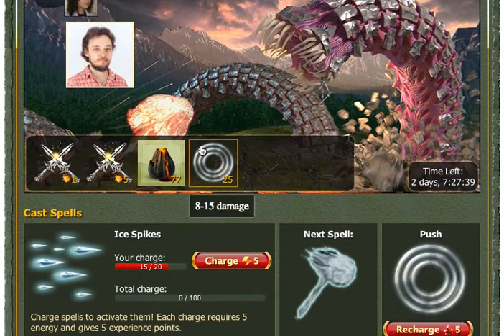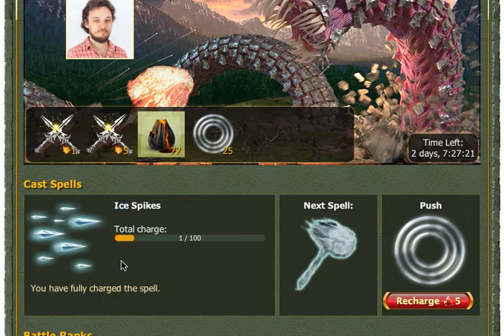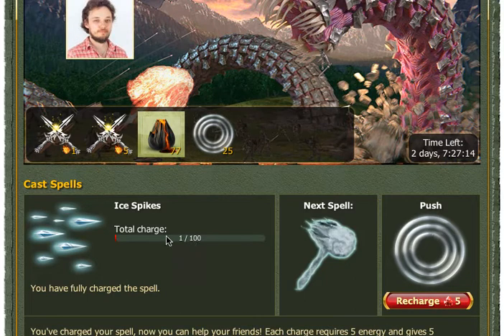We can also charge spells — for example, the Ice Spike spell. Each charge requires 5 energy. When we charge our spell, we can also add a total charge. The spell will be activated when a definite number of players charge their spells. When the spell is activated, the next spell will be available for charge.